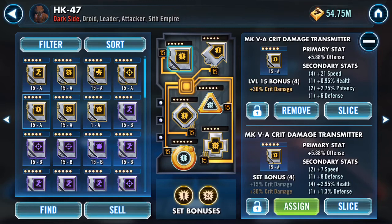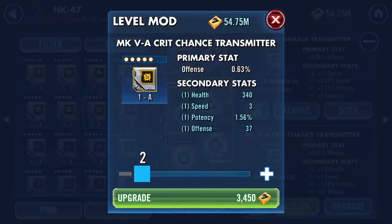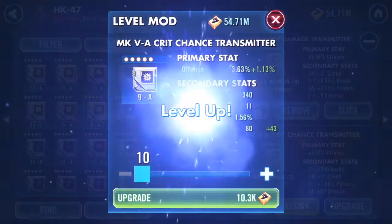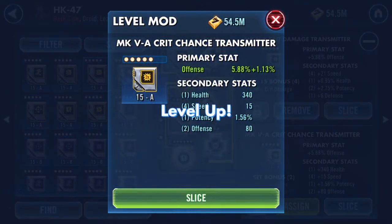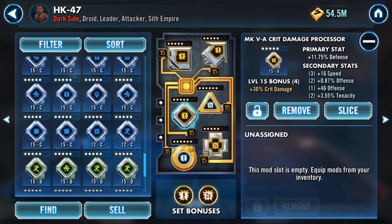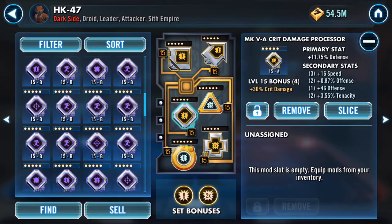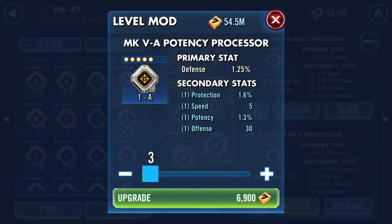HK is on a crit damage set, and at the weekend we got some crit damage mods for rewards. A couple of mine came in with speed — and there you go, this one went to 15. Four rolls on speed. Is it wrong to think four rolls on speed should be higher than 15? But hey ho, I'll take 15 over nothing.